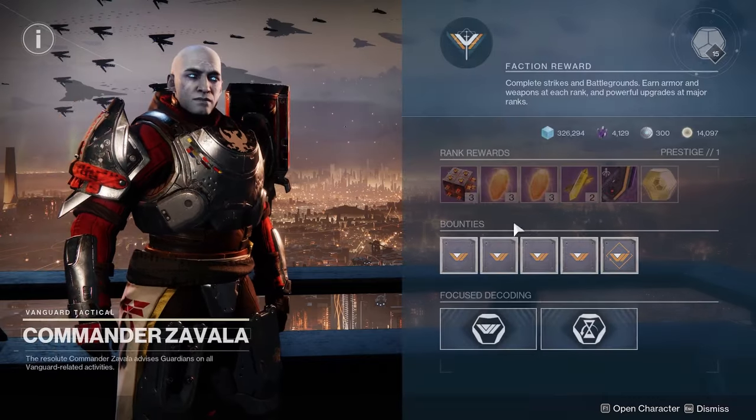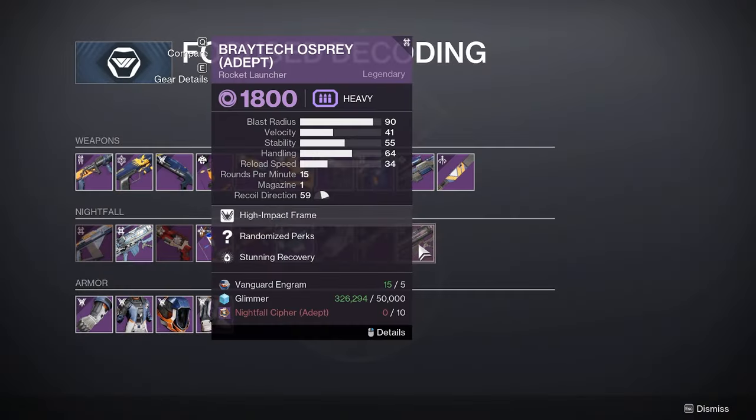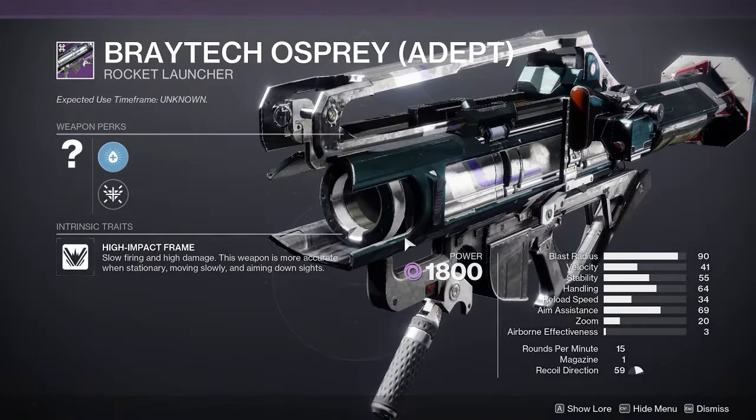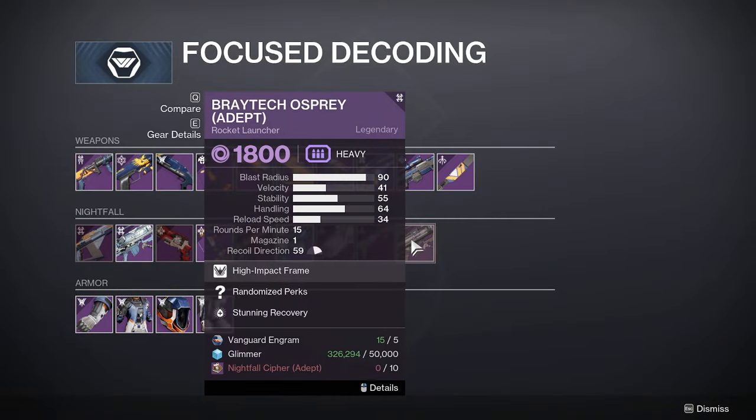This week's Grandmaster Nightfall is rewarding the Braytech Osprey, a pretty unique rocket launcher with some cool rolls that could be useful in the future. It can roll with Envious Assassin and Bipod. This is pretty unique and it can be pretty fun to play with.